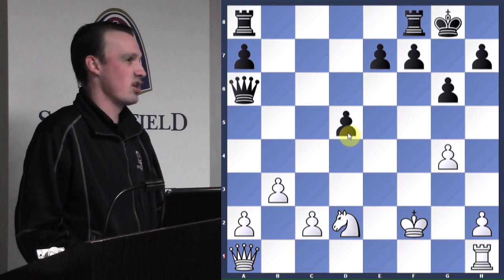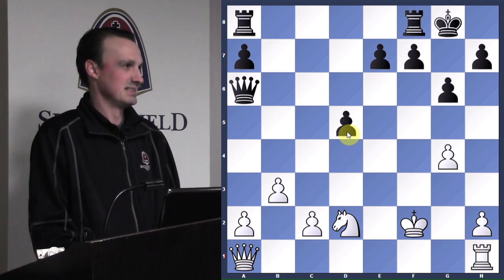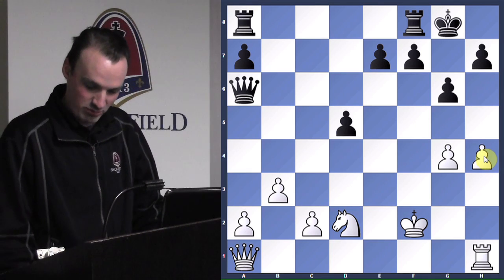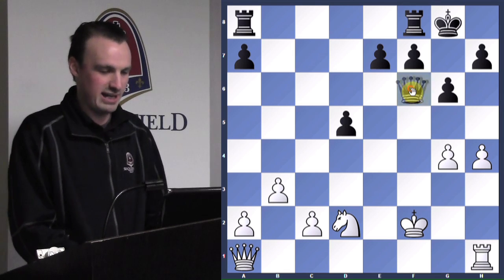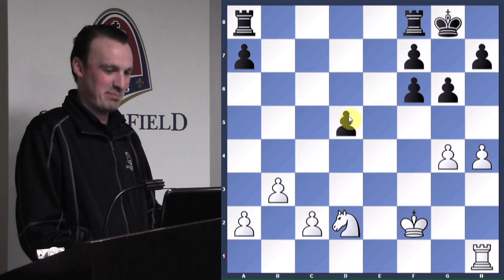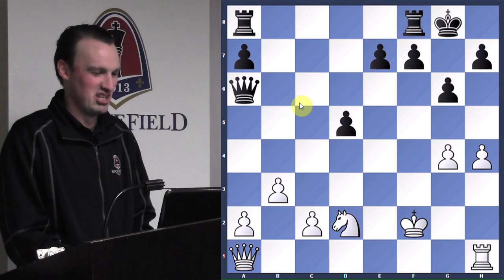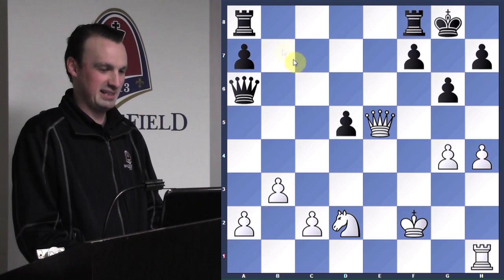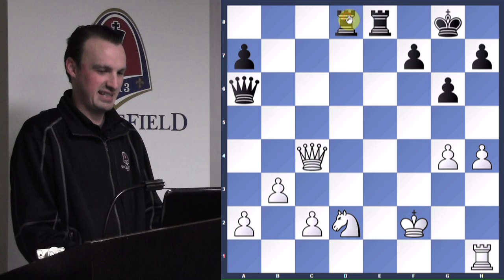Of course he still wants to checkmate me — that's what he wanted the whole game. He plays h4 — when in doubt, go for the throat, go for h4. Black could take the coward's way out and play queen to f6 check, but then I lose my passed e pawn, my d pawn is weak, and it's not fun. I want to checkmate too, so I play e5. He just dropped another pawn, and then he might as well call it a day for white.